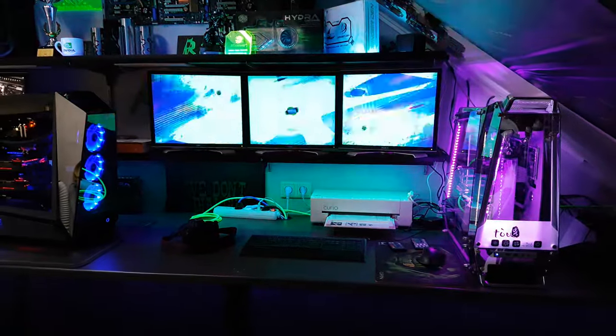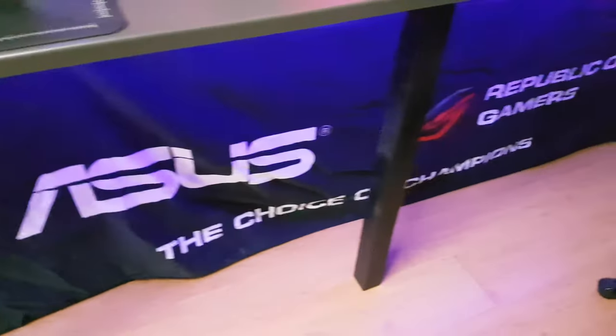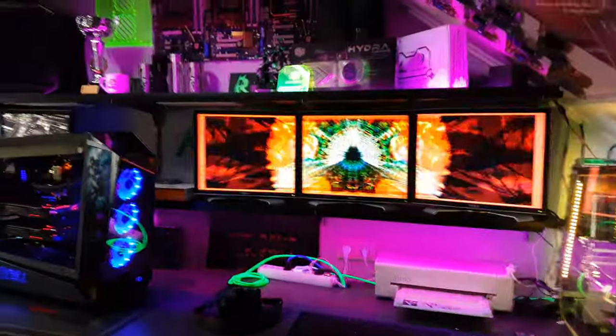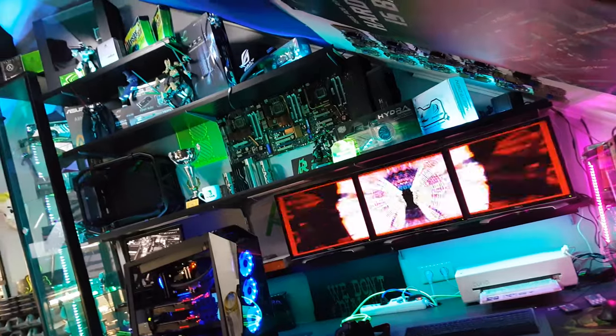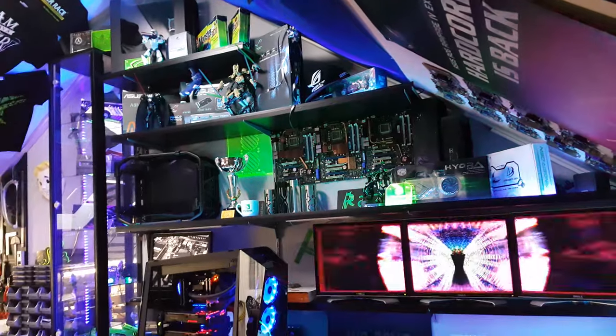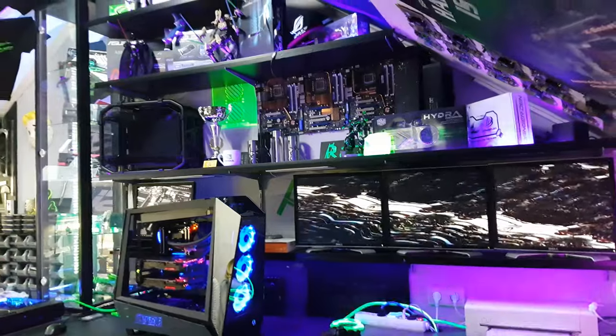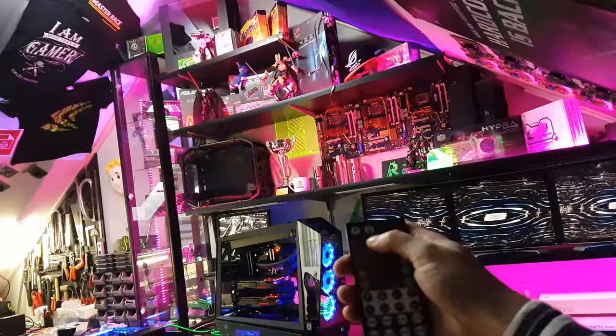This is my workstation. I use some flags to cover up all the cabinets here, where I keep all the empty boxes from builds and stuff. I also used CableMod hybrid UV strips to light up all the gear I've gathered through the years — of course you can set it to anything you want.